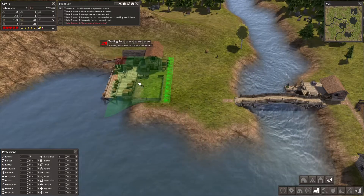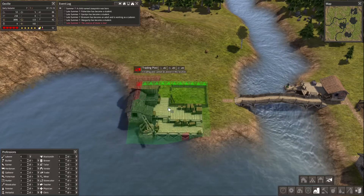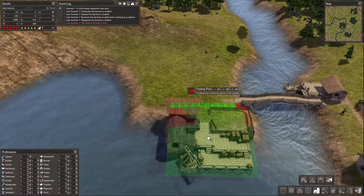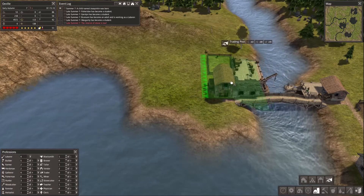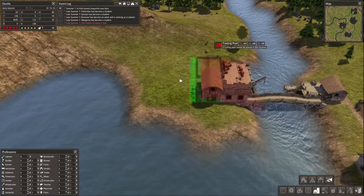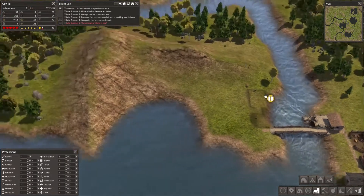It won't fit there, and it won't fit there either - maybe not on this bank then. I can put it there, right across from the fishing dock. Yeah that's not terrible. I'll pause the construction though - I don't want to do it instantly.